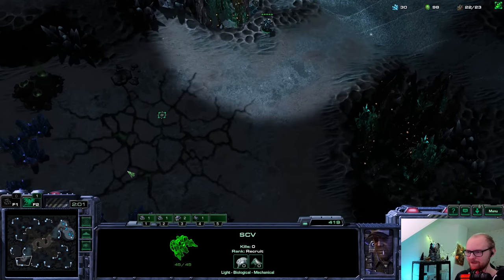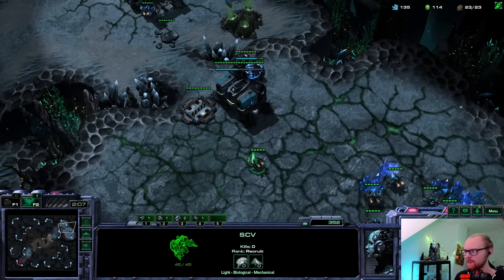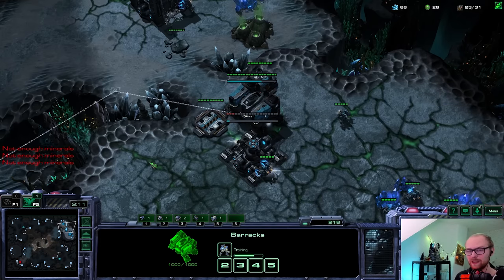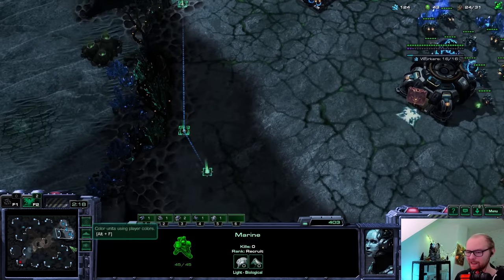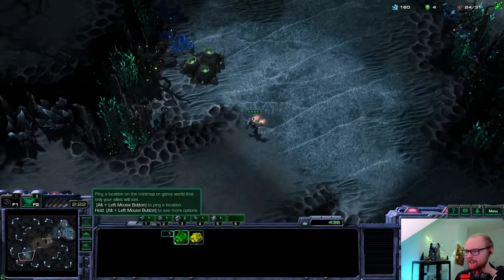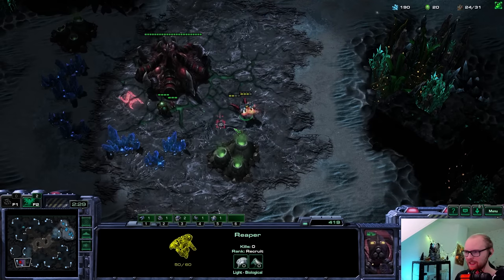Looks like a normal overlord - hatch first. So at least no early signs of cheese. The most common cheese zergs do is actually a build that looks completely normal: hatch first, third hatch, then they sneakily add two gases and go for a late Ravager-Ling attack. It's probably the best Zerg cheese there is. So despite being a hatch first, we're not going to be sure we won't get all-inned later.